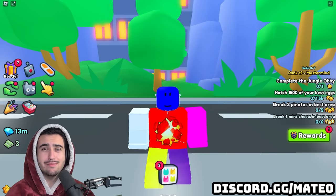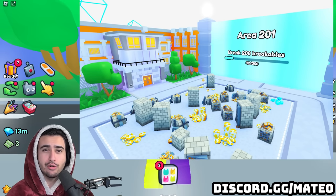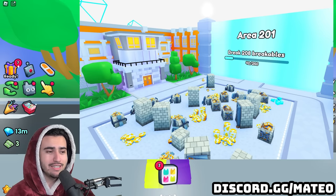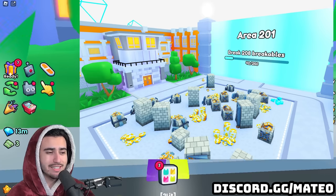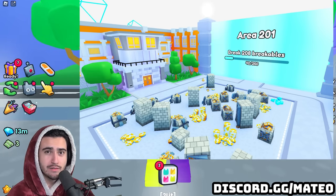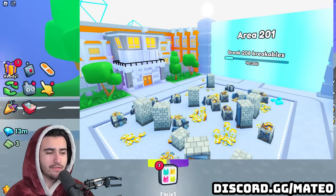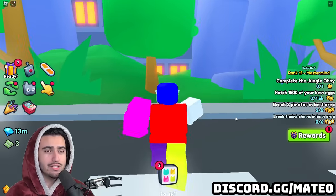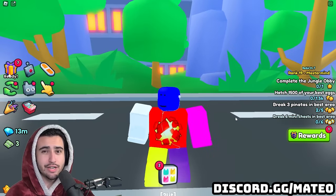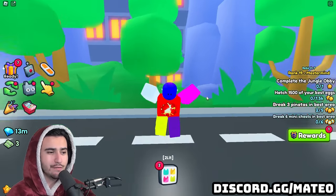This second image from Big Games is actually where it gets really juicy because Big Games is actually showing us the first new area in this void world, and we can see on the little screen where it typically says how much it costs to move on to the next area — it actually says that you need to break a certain amount of breakables. This would be a complete switch from Big Games because every previous area has cost you a certain amount of coins, but it seems like in this new update they're changing it around to be very specific quests.